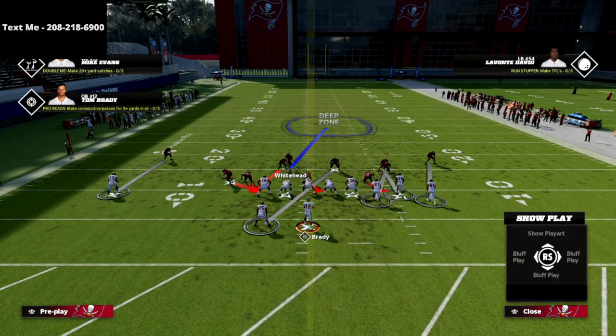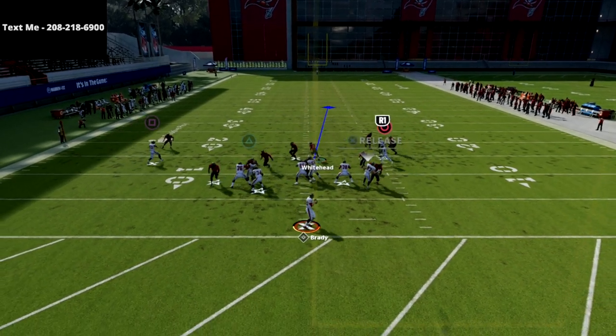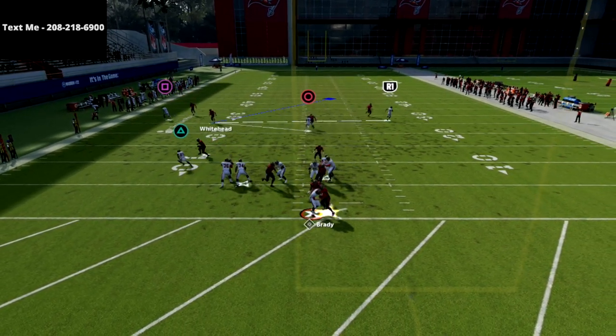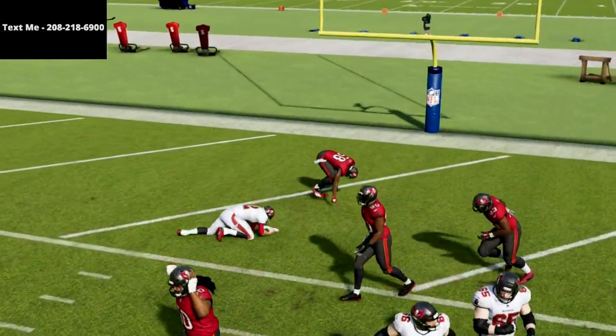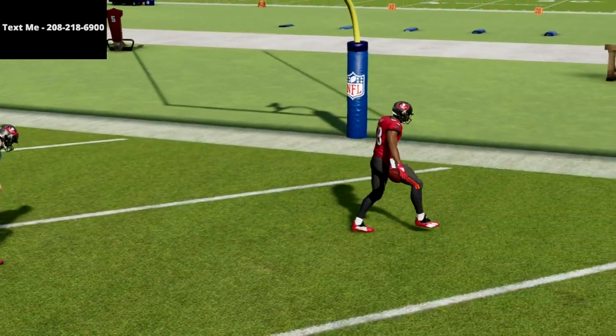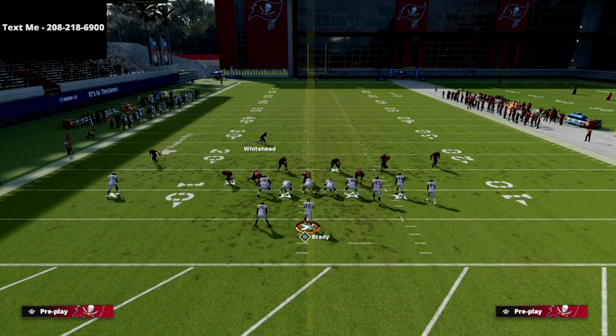This is my favorite blitz in the game by far because it guarantees your pressure and you're only sending five people at the quarterback. If they put their tight end on a delay fade, you're still going to see we get instant pressure. If you put strip specialist on that guy, you're going to have a pretty good chance of getting a sack.